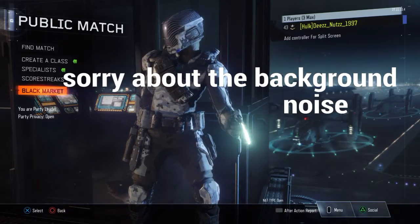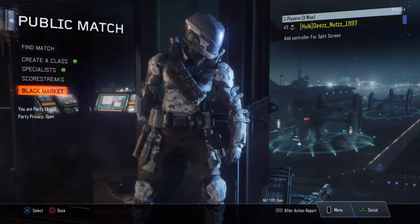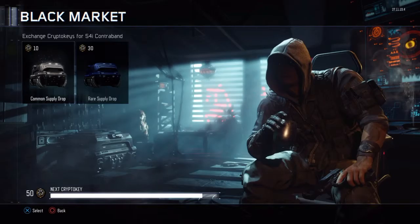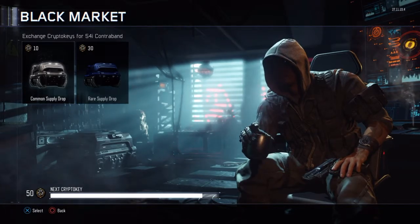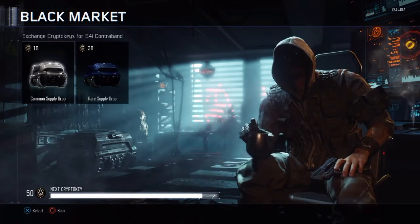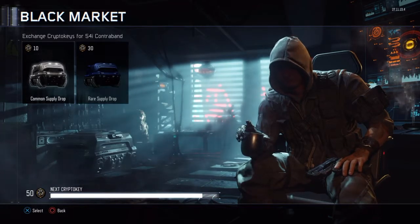What's going on guys, today we're gonna be opening up some supply drops. I would have done this sooner but I have Thanksgiving stuff to do. I have 50 crypto keys and I'm gonna do all commons this time. Next time I'll save up for a hundred crypto keys and do the rare drops. For now we're just gonna do the common and see what we get.